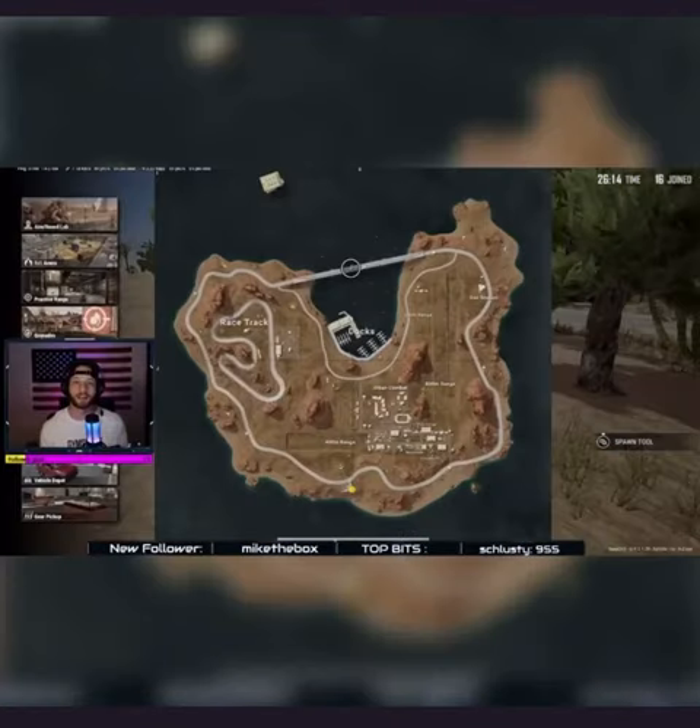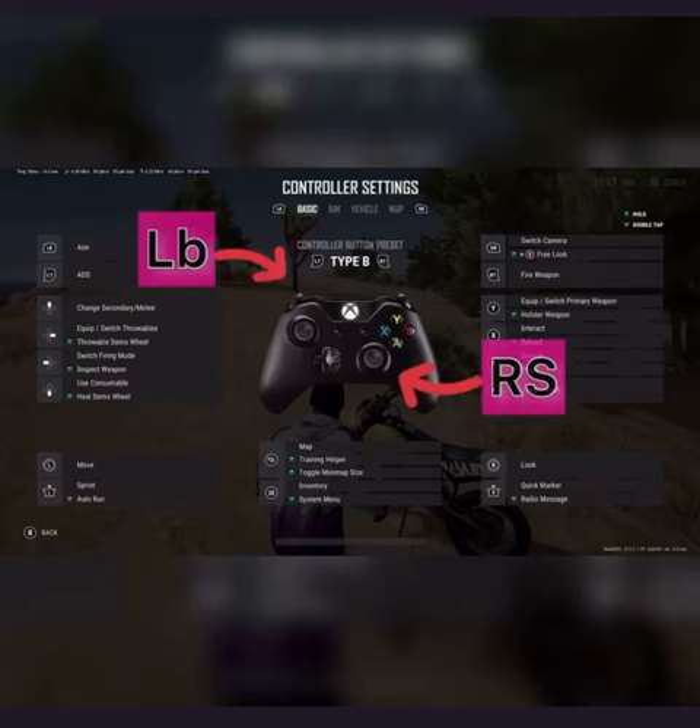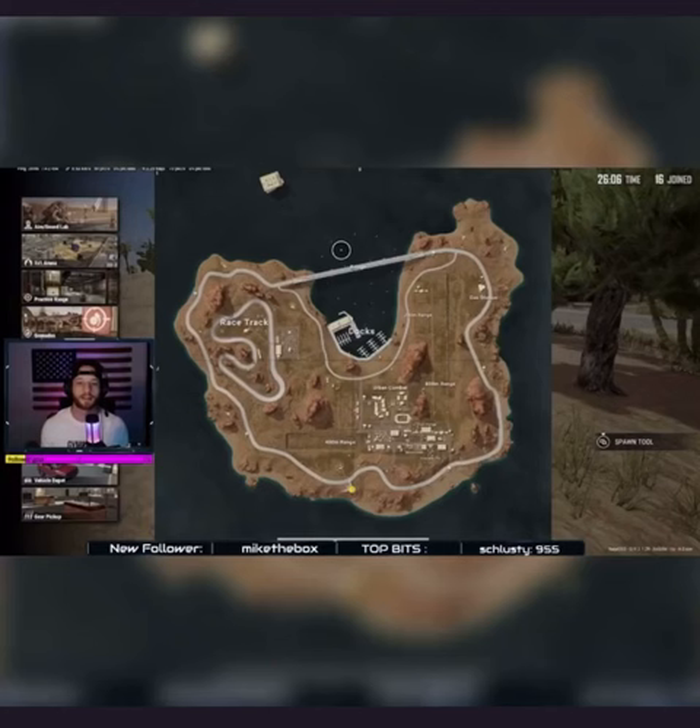All right, so you just loaded in. Simply pull up your map. We'll be using the right stick and the LB button. It is going to be the cursor right here using your left or your right stick. Simply click LB and you'll see your cursor change. It'll say waypoint on and off. When it's off, you have your ping.